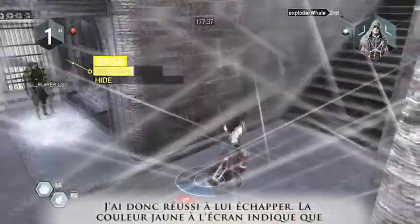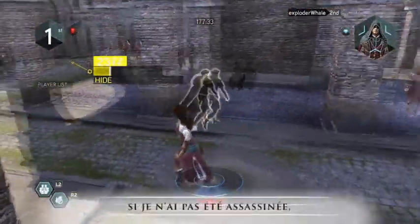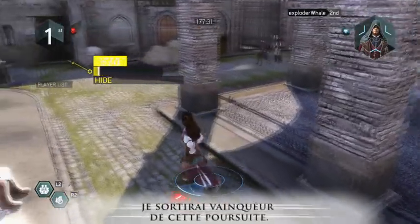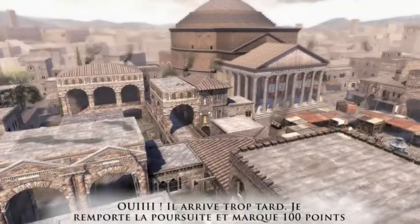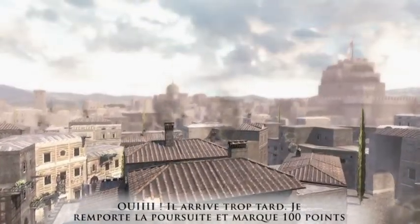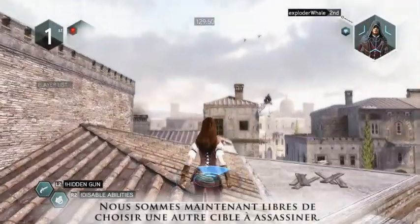The yellow color on the screen now indicates that I have broken the line of sight with the assassin. In a few seconds, if the assassin doesn't kill me, I will win this chase. He arrived too late — I won the chase and received 100 points. Now we're free to safely chase a new target to assassinate.